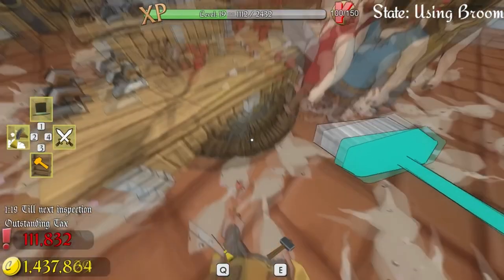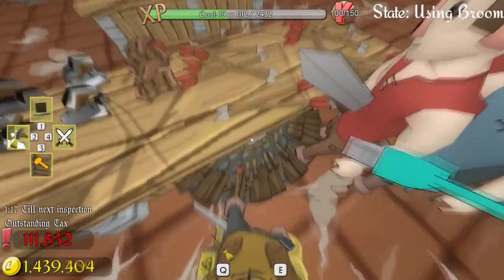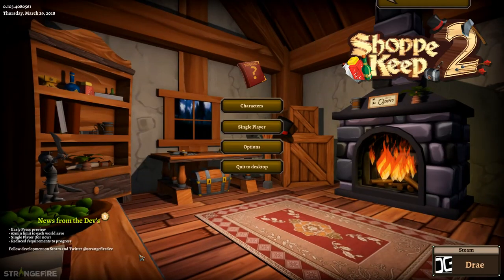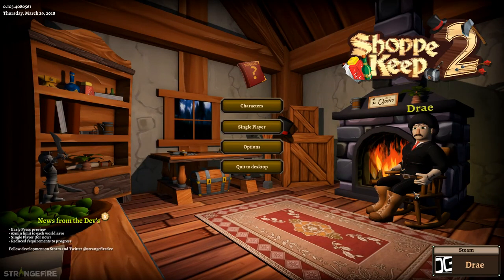Treat this one as what it is: an early, bug-ridden, glitchy mess, which will have you entertained for hours — well, an hour, because it's all we get. If we go to the main menu here, you can see — first of all, there's my character. You can build characters now in the game, which is pretty impressive. We have a 60-minute limitation on the world before the game is released, so basically it's giving you kind of like a demo of the game.